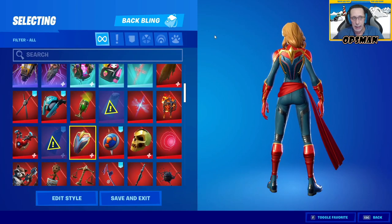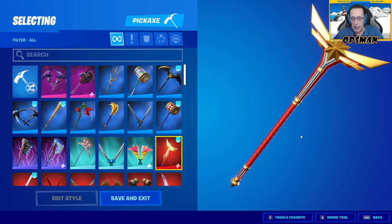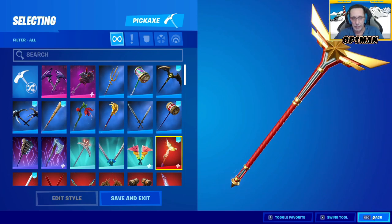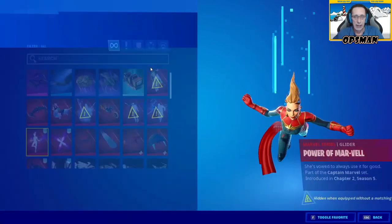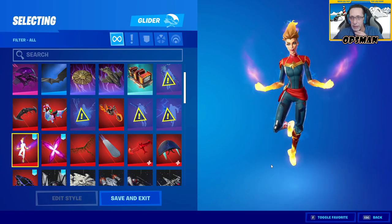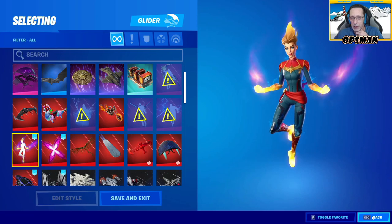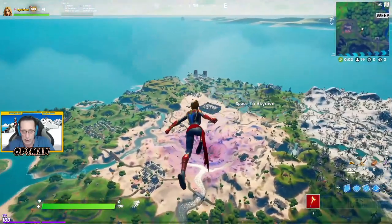She has the Big Axe pickaxe which is reactive. You can see in the lobby it already has a reaction — it glows on the second swing. She also has her own glider, Power of Marvel. She's vowed to use it for good. With the complete glowing setup it should look really cool.